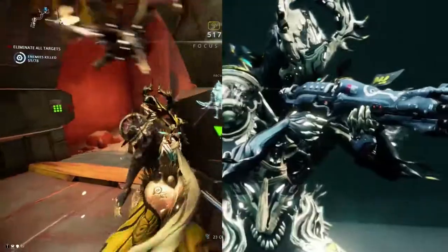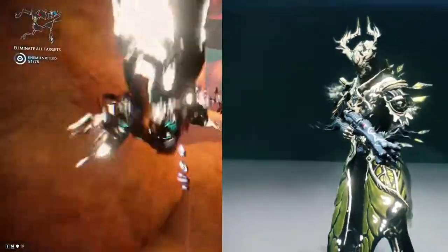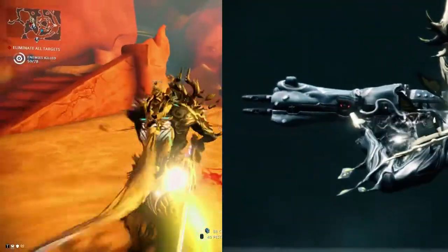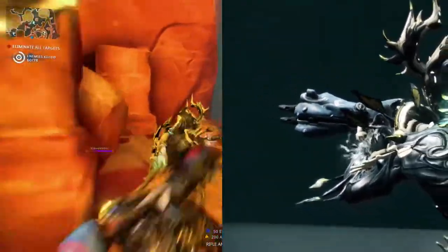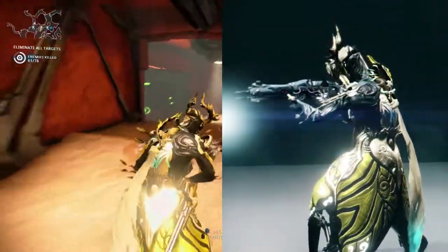So we have the Quartac, the Grineer's four-barreled cousin to the Tenora/Cyrus rifle series. This weapon's niche is that it used to fire four simultaneous shots, but since its patch it now fires four consecutive shots in burst. Note this is a mastery rank 9 weapon, so right off the bat these specs are actually quite good.